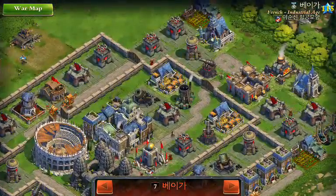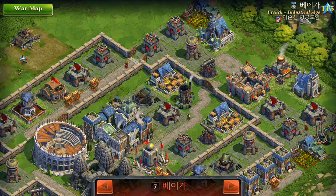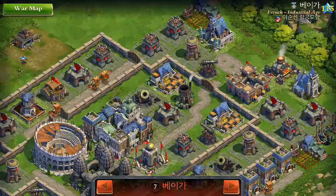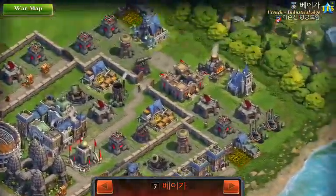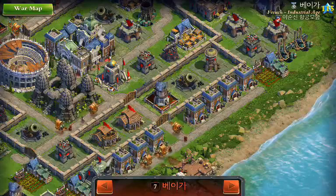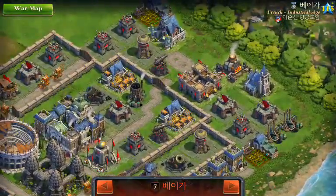My plan is to come in from the east, take out these outlying buildings, then come through the wall, hopefully still have time to get the town hall before the Quick Victory timer expires, and then back it out and go around counterclockwise along the bottom to take out the buildings along the side. So let's see how it goes.